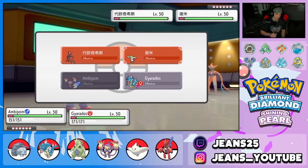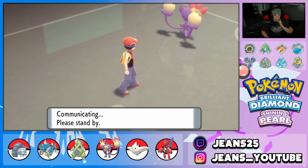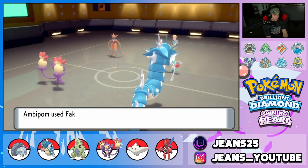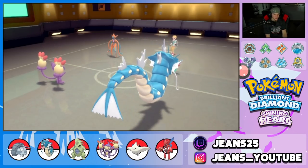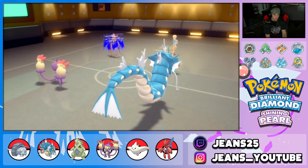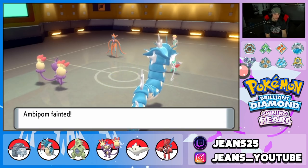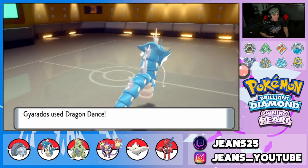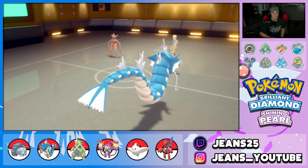I'm faking out Shaymin here — let's get off that Fake Out. Beautiful damage onto Shaymin! I wonder how fast these guys are. He goes for Psycho Boost — that is ridiculous! His special attack's going to drop harshly after that, but it just dumps on my Ambipom no problem. That's fine though — we're Dragon Dancing up with Gyarados, getting rolling. I want to put up a fight here.